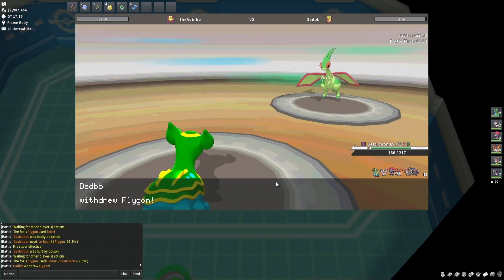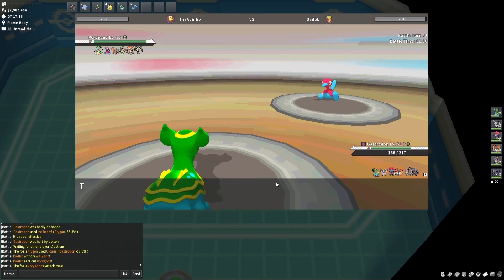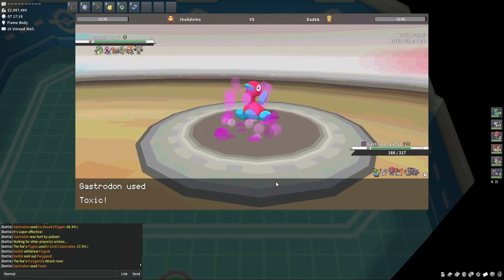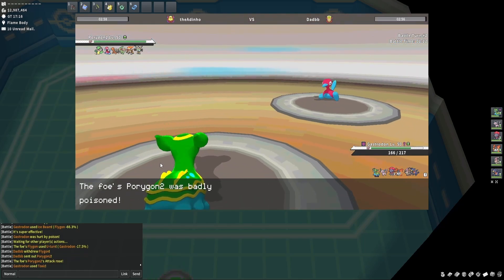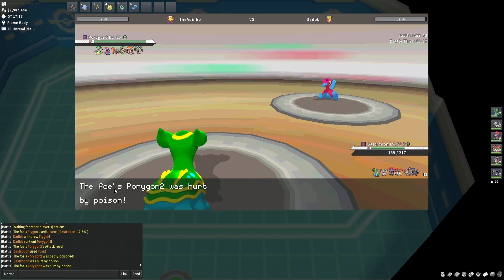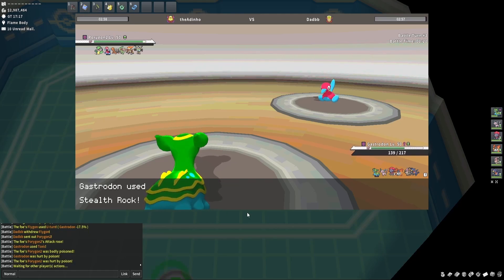I wanted to go for rocks, but in case Torkoal came in I wanted to get off Toxic on him. The only two things that can absorb a Toxic are Victreebel and Sigilyph if it's Magic Guard. But now because Torkoal is in, I can go for Stealth Rock — meaning I get up rocks before Charcoal comes in.